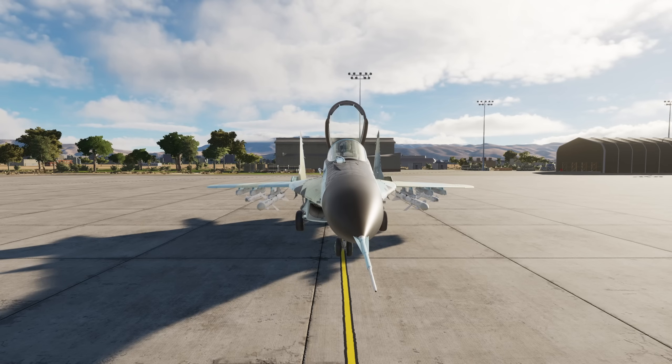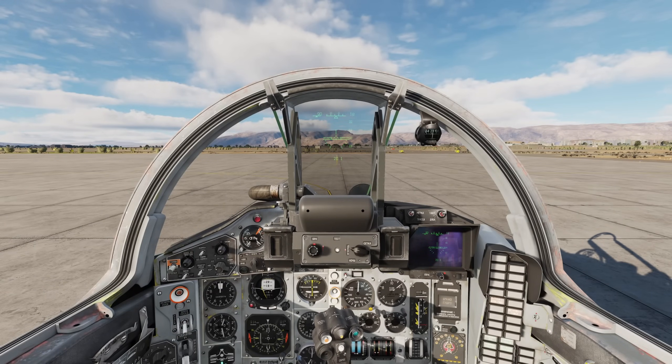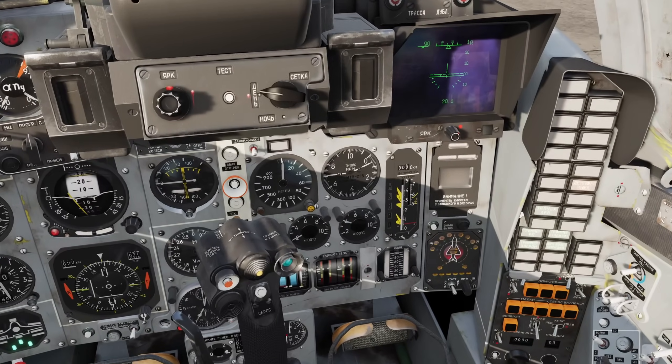Outside of this nuance, starting up FC-3 planes is a joy because there is so little to do. Right-Shift-L starts up the electrical power, and then Right-Shift-Home will start up both engines. The engines start up one at a time, so you should wait until you see both RPM needles reach the correct point before doing anything.